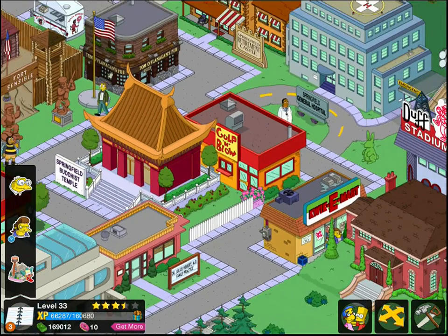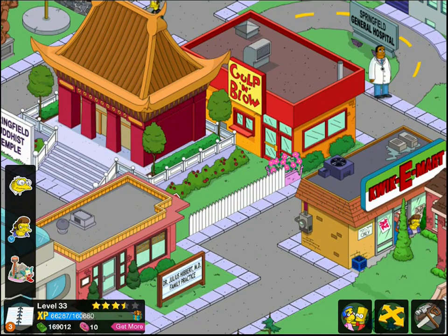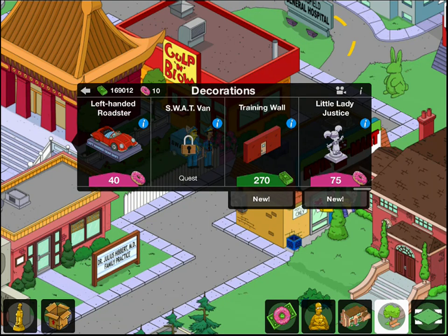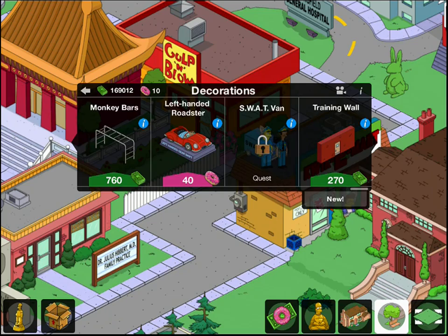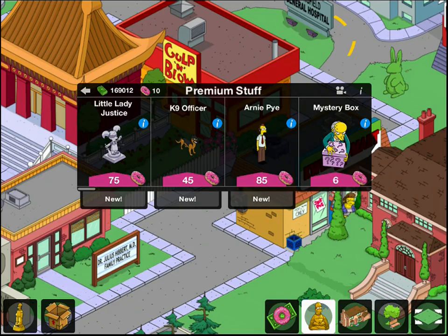They finally put the SWAT van in, because Quimby's busy at Krustyland. He has a job to sleep in the SWAT van, so maybe he'll finally be able to do that. The SWAT van will get you Eddie and Lou, two brand new characters. Unfortunately, they don't come with the building, and I'm guessing the SWAT van doesn't make any money.